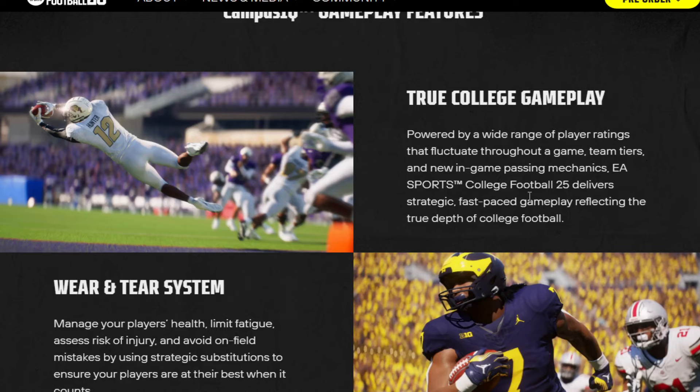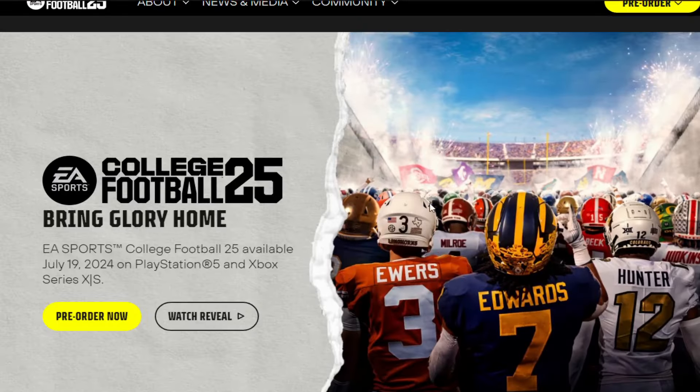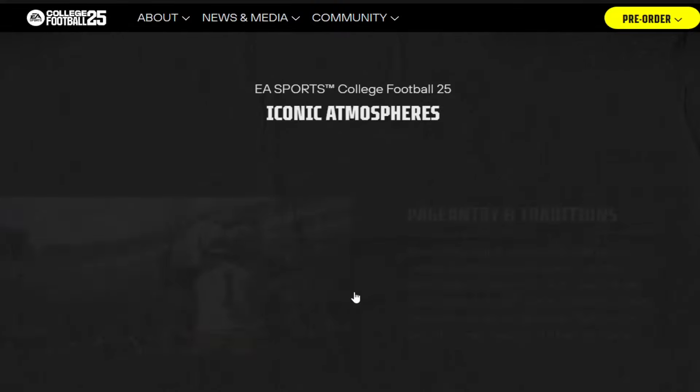Powered by a wide range of player ratings that fluctuate throughout the game, team tiers, and new in-game passing mechanics, EA Sports College Football 25 delivers strategic fast-paced gameplay. Part of that was home field advantage — the host team has a tangible gameplay advantage, testing your squad's road game composure through distractions like screen shaking, missing pre-play icons, and moving play art. That kind of ties in with iconic atmospheres.